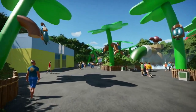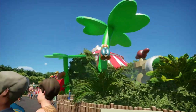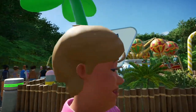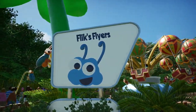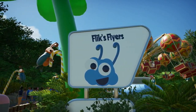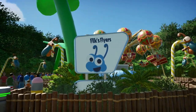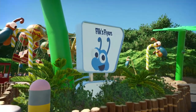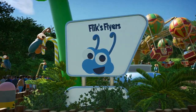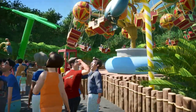We've got more of the mother books hanging off the little plants here, and over here we have Flick's Flyers. That is a fantastic build of Flick's face - I haven't seen this on the workshop, so I'm assuming everything built in here is original, which is superb. It's quite a simple but very effective model of Flick's face - really, really nice.